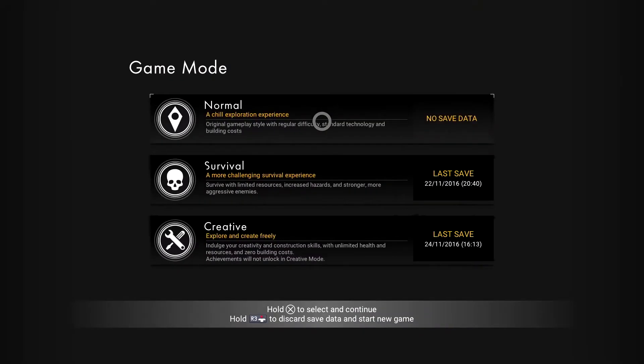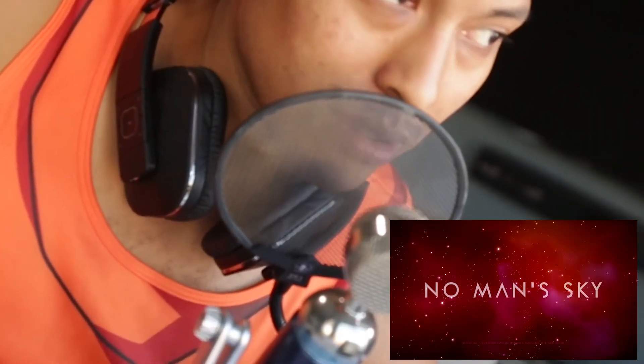So what we want to get into is the actual new gameplay modes that they added, and let me tell you, it's actually a great thing for this game. We had the original vanilla game where the main objective was to find the center, or make your way to the center of the universe. Some people made their way to the center of the galaxy and thought that was the end of the game, but it's not because that's the galaxy, not the universe.